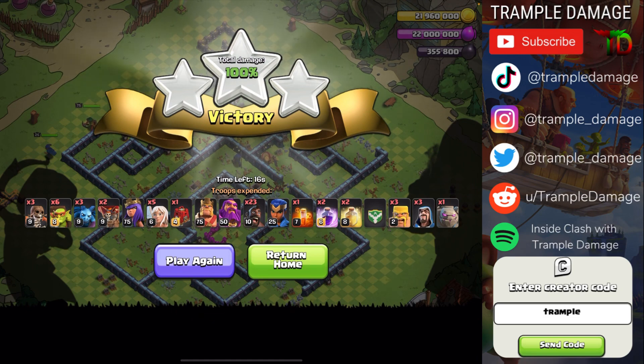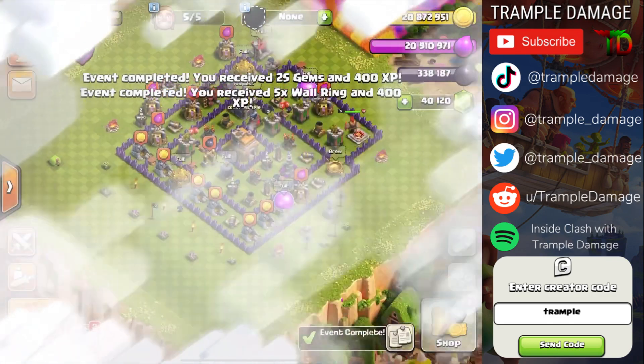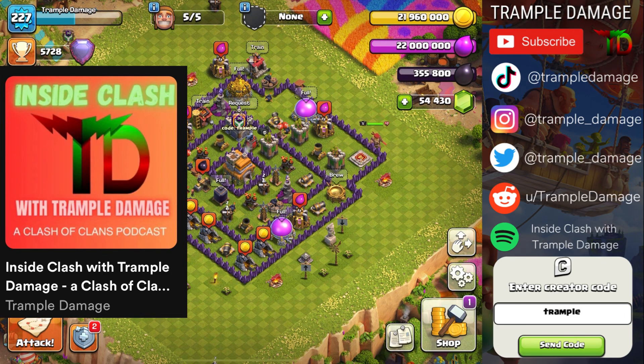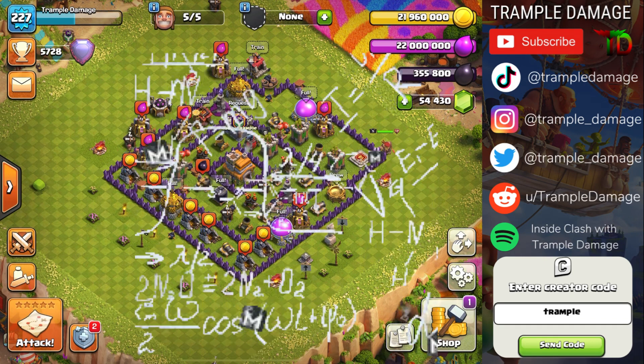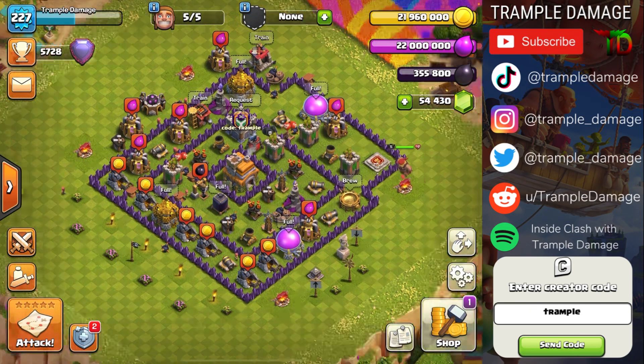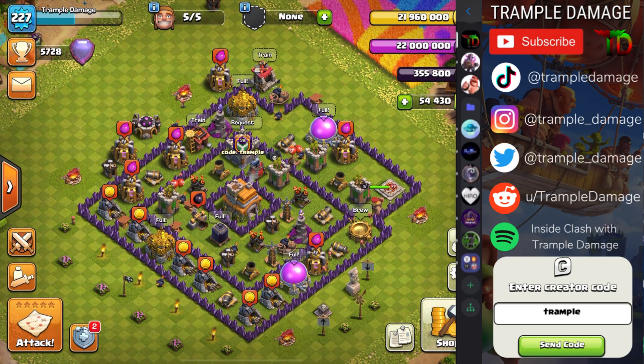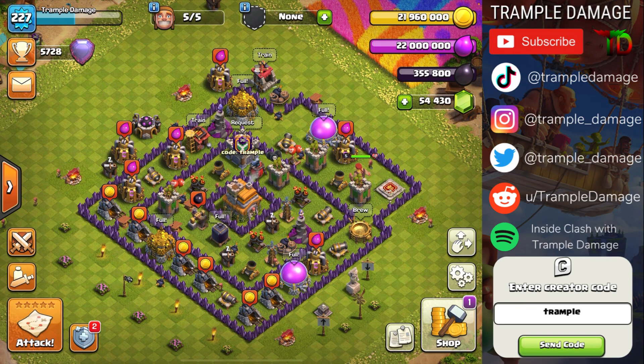We had 16 seconds left in the attack — normally it goes faster, normally there's about 30 seconds left. Maybe triggering the king threw it all off, but there you go. I submit to you the easiest tutorial that you will find on the internet. I did start a solo Clash podcast called Inside Clash with Trample Damage. Each episode is about 30 minutes long — we'll talk a little bit about some fun topic, some math-related topic, because I have a degree in math, and then I answer random questions from the audience. If you want to post any questions, check out my Discord server — there is a channel in there for podcast questions, and I answer a couple on each episode. You can find it on Spotify. Hope you guys enjoyed this video, comment down below, let me know if you found an easier method — I really don't think there's going to be one. Trample Damage, thanking you so much for your time, and we will catch you on the next video.